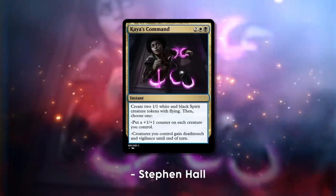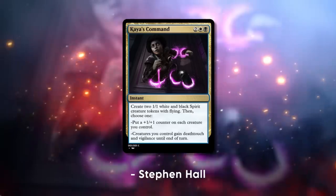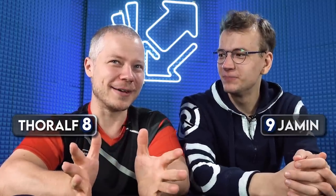Kaya's Command — an instant that costs white, black, and two generic mana. It creates two 1/1 white and black spirit creature tokens with flying. Then you choose one: put a plus one plus one counter on each creature you control, or creatures you control gain deathtouch and vigilance until end of turn. I would give it an eight. I'm right there with you — I'm gonna give it a nine. I was also debating to go higher, but I have a few minor points. First of all, it's a command — I think every command has four choices, and that makes this name quite unfortunate.